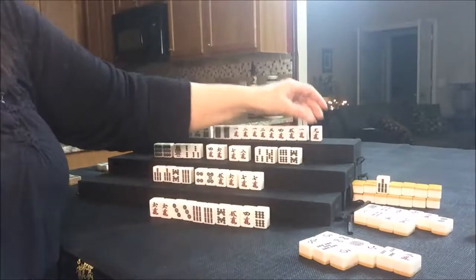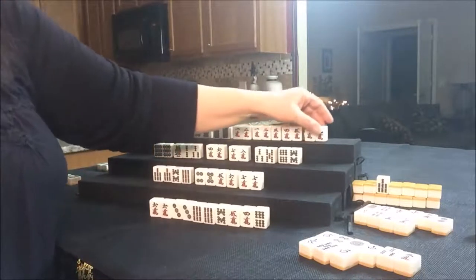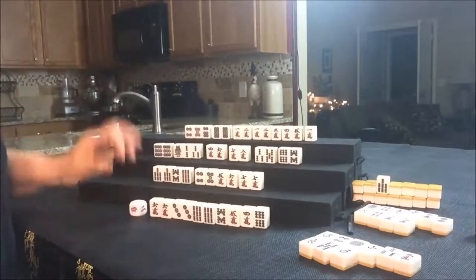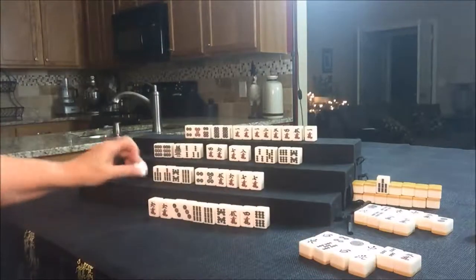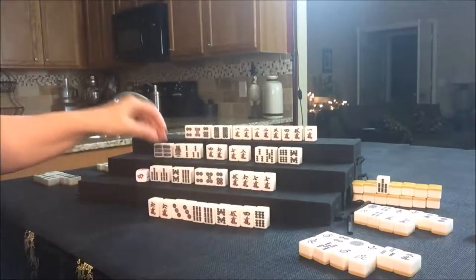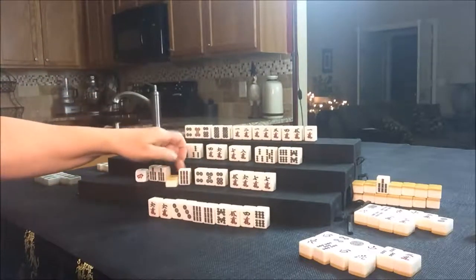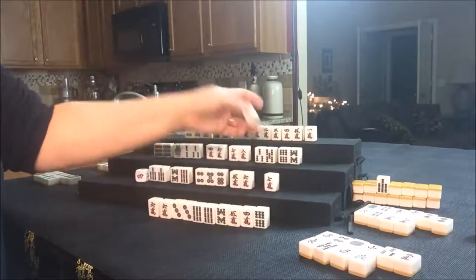North got a 9 Crack — not helpful, way out there. Let's get rid of the 9 Crack. That's not a keeper for anybody, so we'll draw for East. They drew a North — that's a discard. Drawing for South. South drew a 6 Dot — that's a keeper. So South has a Pung of South, here's a pair of 7s, 8, 9, 8, 9, 4, 5, 6, 5, 6, 7.